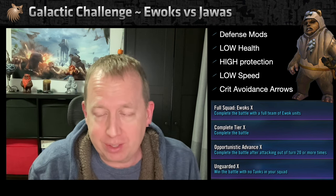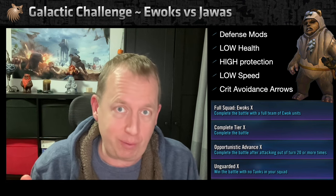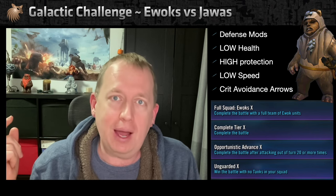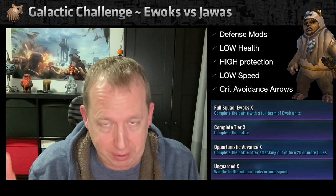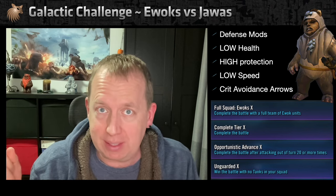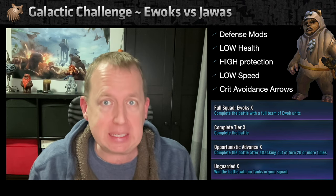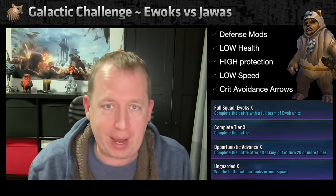Caveat before we get started: my characters are high relic — my Ewoks are around relic 9, and my Paploo is only a relic 7. You do not need high relics for this. I'm relatively confident you can beat this with Paploo at gear 12. It may be downright maddening and frustratingly hard, but I am confident it is doable because I have seen it done by other people following this strategy.